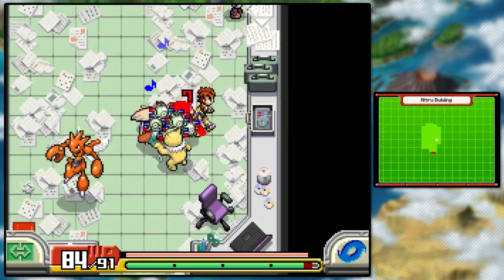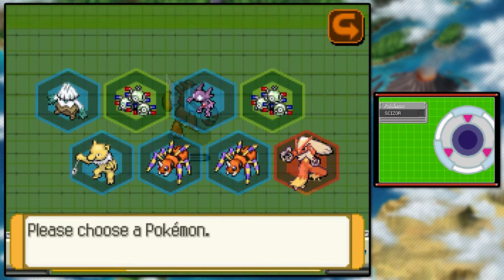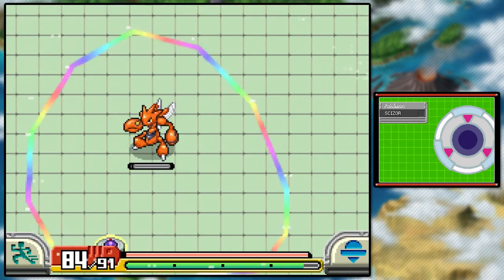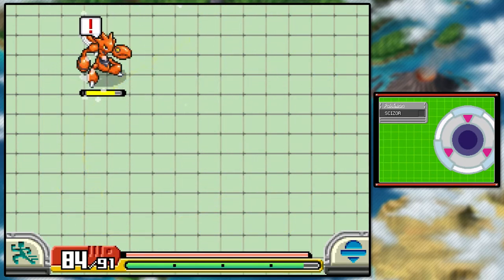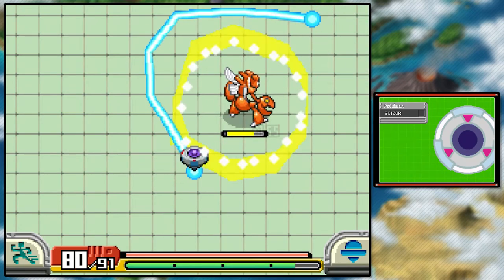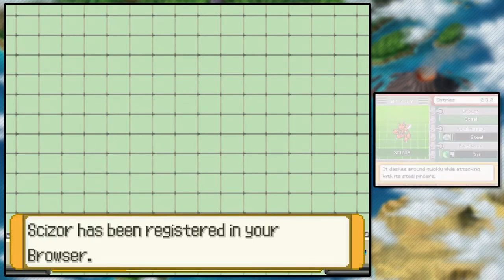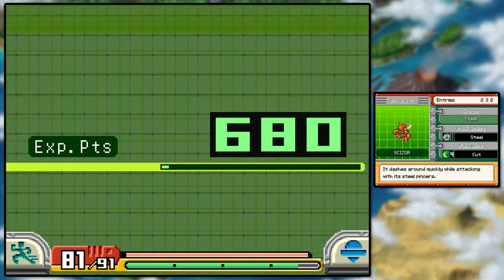Have we caught Scizor before? No, he's new as well, and he's attacking us just like Scyther. We could use Blaziken on this guy — he is super effective — but I'm not worried about it. He's moving around quite a lot. Big loops, big loops. You know what? Screw the ranking — don't care. Charge it up, makes it a little easier. Don't attack my line! You butthole. I tell you, the Pokémon that bounce around like that are the most annoying. Scizor: it dashes around quickly while attacking with its steel pincers, with Cut 4. C is about what I expected.